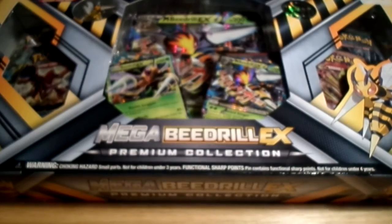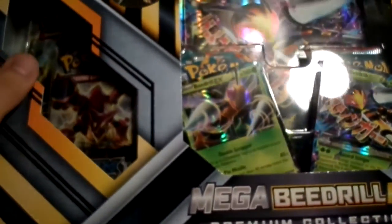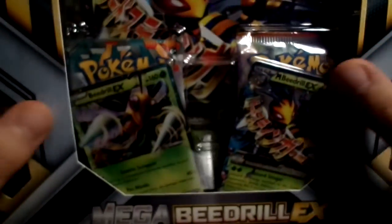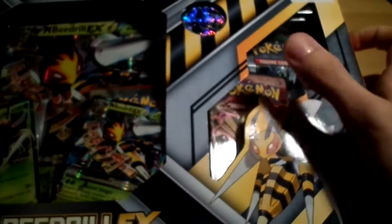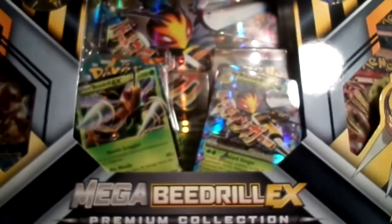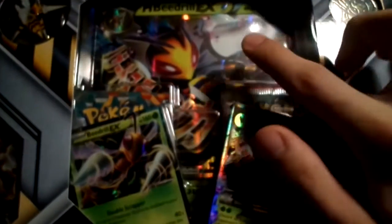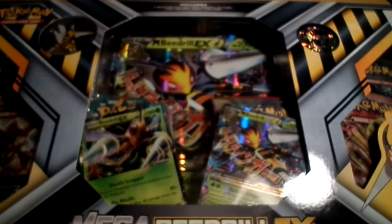Hoping we're going to get some cool pulls in this box. We've got six packs in total - two packs here in the corner, two packs here in the middle right behind the two main cards, and two packs on this side as well. There's Steam Siege and Fates Collide packs in there. And of course we've got the massive Mega Beedrill EX - a huge foil promo card, and that looks really awesome.